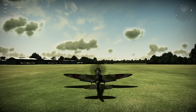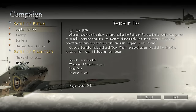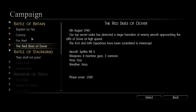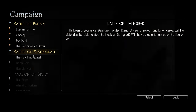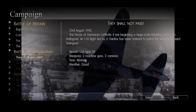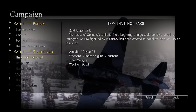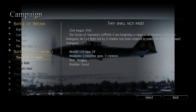Back to hangar. We finished the Battle of Britain campaign by completing Baptism by Fire, Convoy, Fox Hunt, and that epic bomber defense — the Red Skies of Dover. Next video we're on to the Battle of Stalingrad campaign, and the first plane we'll be using is the I-16 Type 28. I hope you enjoyed this video — until next time, have a great day, peace out!